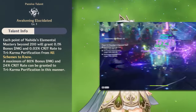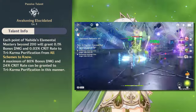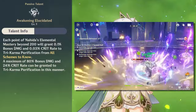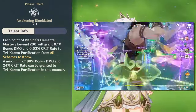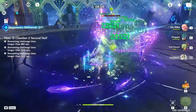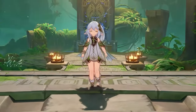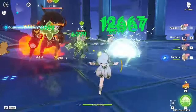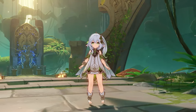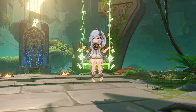Next is Nahida's A4 passive, which will only trigger if her EM is greater than 200. It grants 0.1% bonus damage and 0.03% crit rate to her seeds when using her elemental skill, All Schemes to Know. It caps at a whopping 80% bonus damage and 24% crit rate. So ideally, 1000 elemental mastery is encouraged to maximize this A4 passive. Anything more than 1000 EM will not contribute to this skill, but anything over 1000 EM will still continue to increase the base damage triggered by TKP. Getting 1K EM isn't a necessity and isn't always your best choice, which we will discuss later when talking about artifacts.